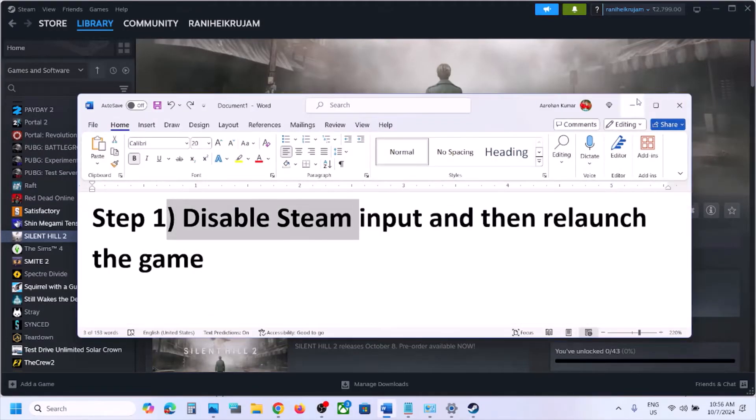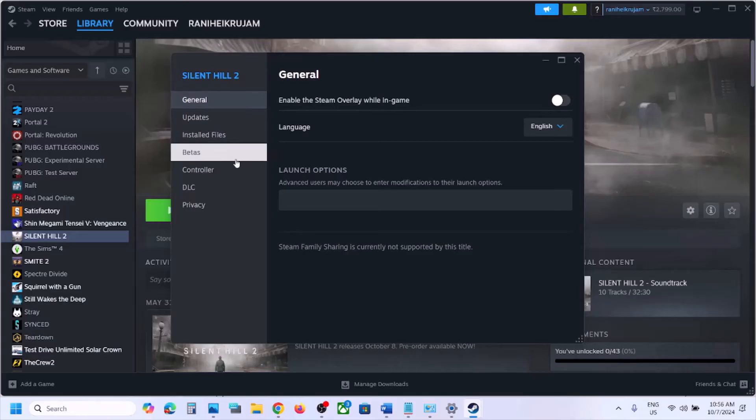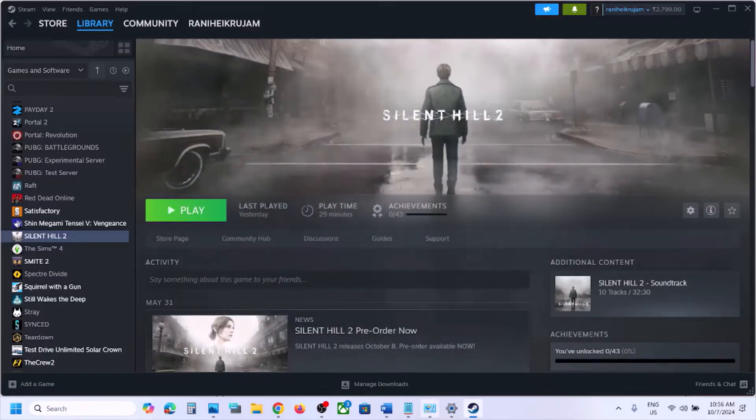Go to Steam, first close the game, then right-click on the game, select Properties, go to the Controller tab, and select the option which says Disable Steam Input. You can even try Enable Steam Input, but for me disabling Steam input has worked. Try this and then launch the game once again.